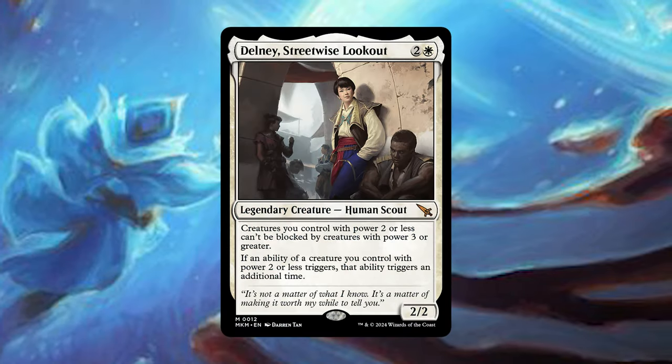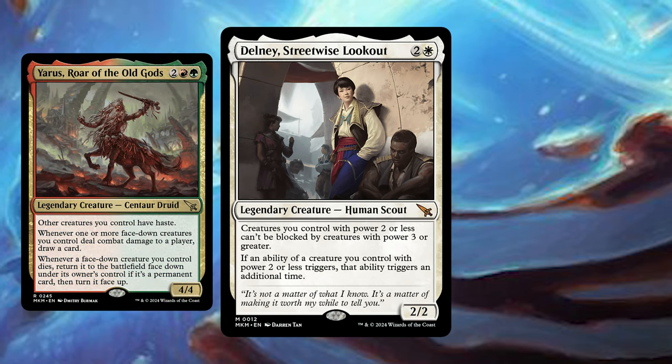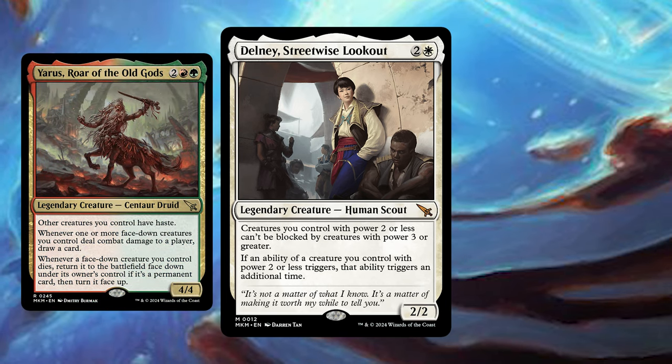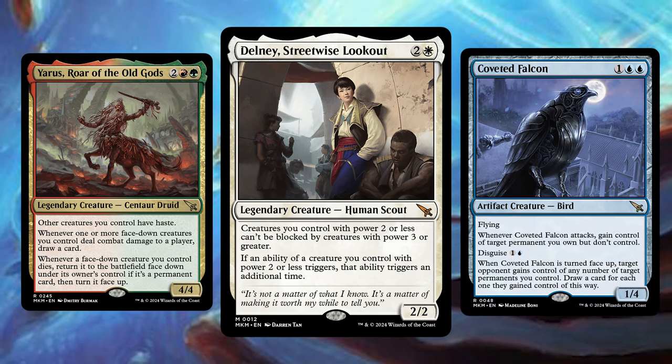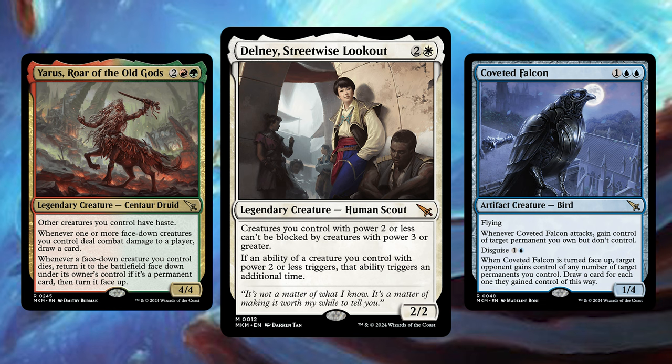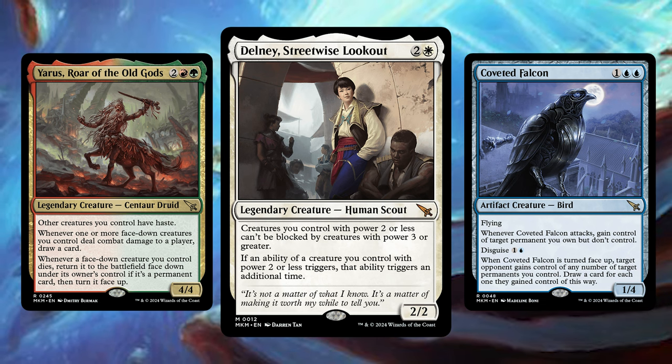Every set we look at the 10 most unique new commander concepts available to us. These can be commanders, but they can also be new spells that bring a new style of play, or that solidify a tribe or mechanic as a strong commander deck style. Let's look at the 10 new concepts from Murders at Karlov Manor.